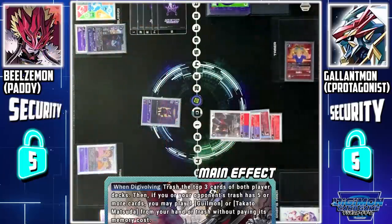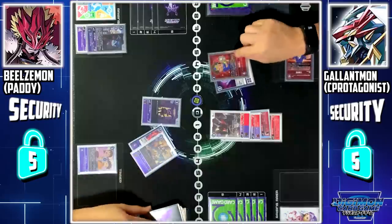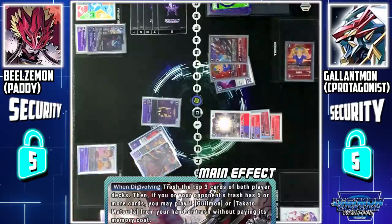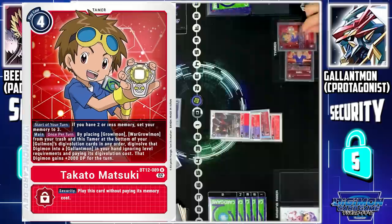WarGreymon's Digivolution skill: both of us mill 3 cards. Then, if your trash has 5 or more cards, I may play 1 Guilmon or Tarkato from my hand or trash without paying its memory cost. From my trash, I'll play the Tarkato I just milled.